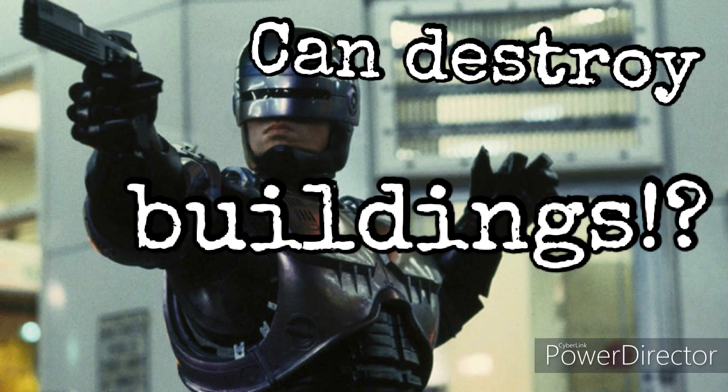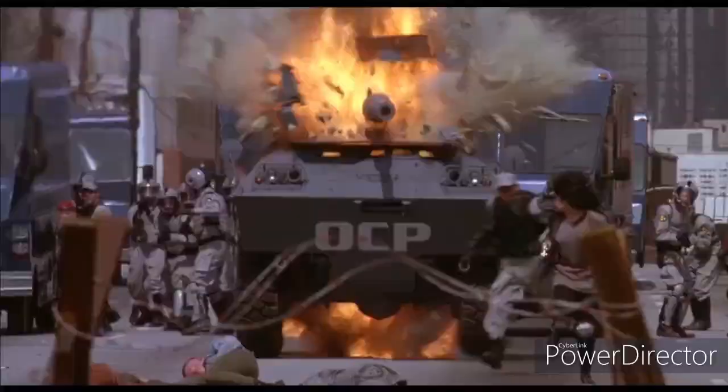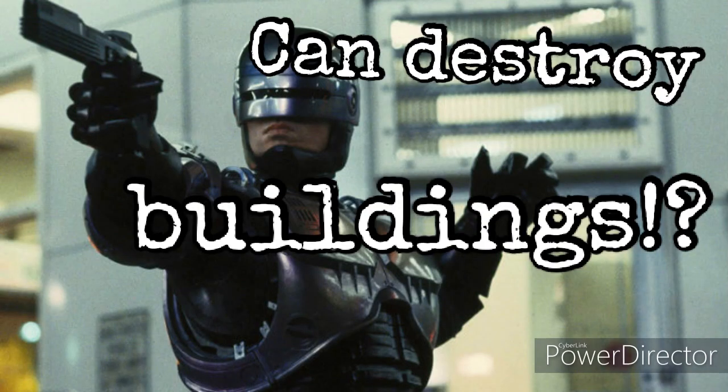I'm definitely okay with arguing high wall to small building as a mid-end, and building as a higher mid-end, although you could argue that as a high-end. The most legitimate building-level feat, besides him falling off that armor truck, was him falling off that 100-story building with RoboCain. Even then, that should just about even out because him and RoboCain were trading blows the entire time. That's it for AP and durability — durability is just relative to AP, somewhat above it if you take that argument seriously.